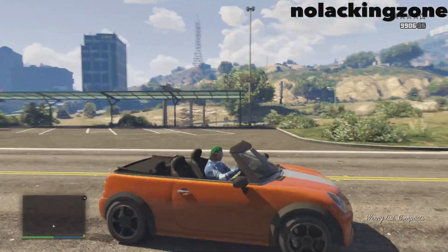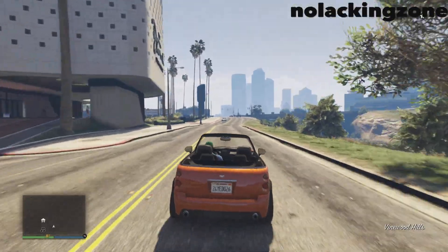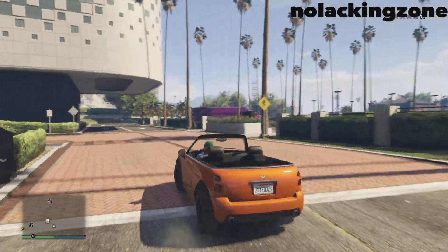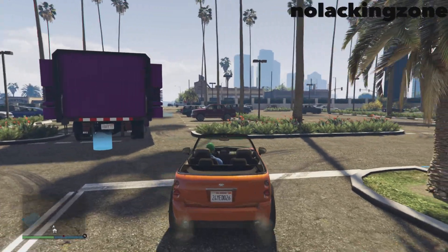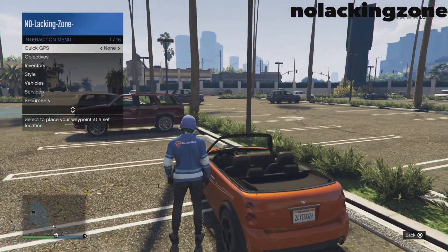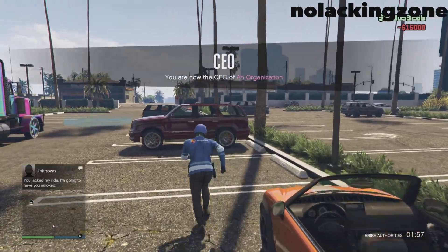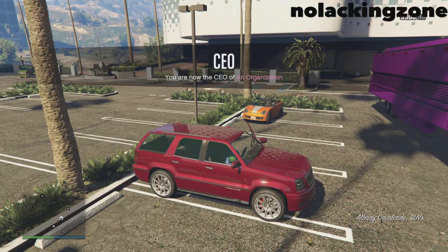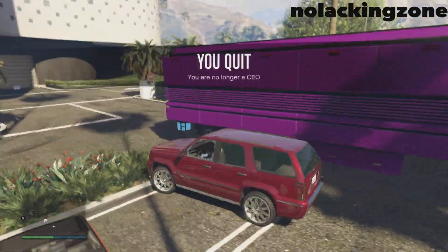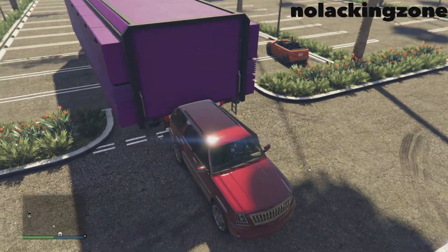Tell your friend to go get their MOC and park it in the casino parking lot. They need to have a Mobile Operations Center with personal vehicle storage and pull out the car they're giving you. Your map is grayed out at this point, so you have to locate your Oppressor Mark 2 — I already knew where mine was.